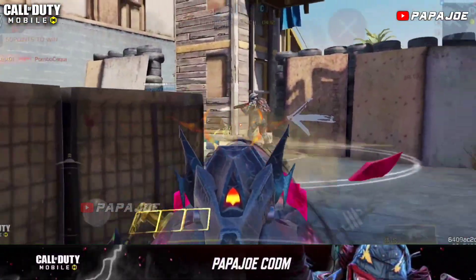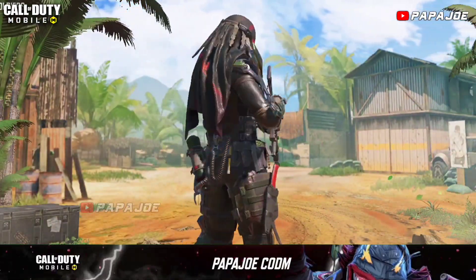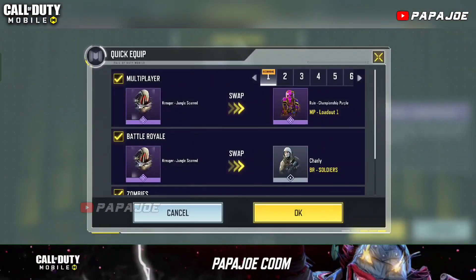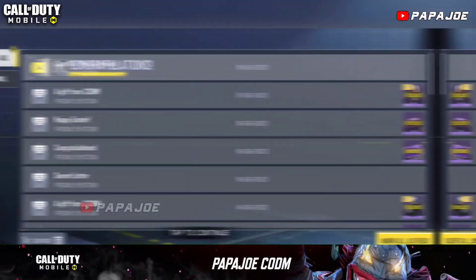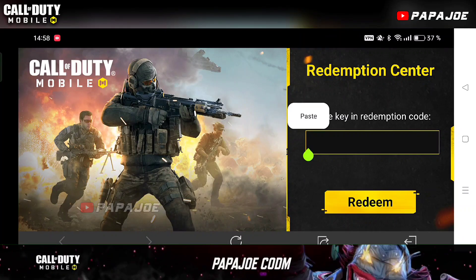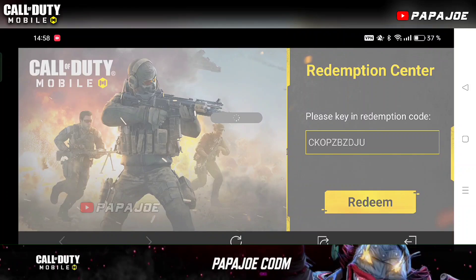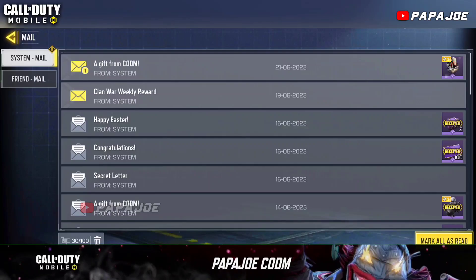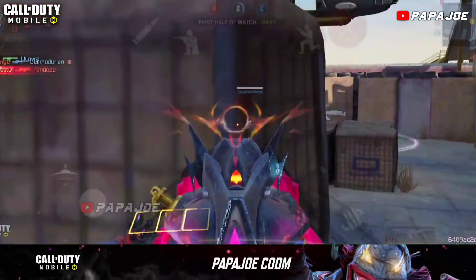After entering and redeeming the last redeem code in this video, you will get the Epic Kroeger jungle scarred character skin for a total of 3 days. This means that this Epic character will expire in 3 days after you receive it. Enter the following redemption code: CKOVZBZDJU. As you can see the last code worked and I got the Epic Kroeger lucky draw character without any problems.